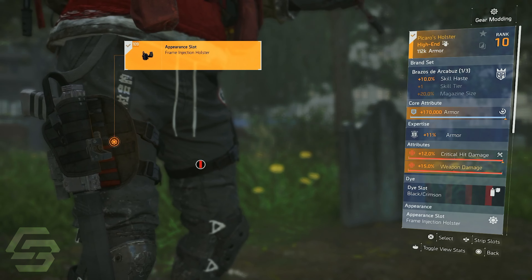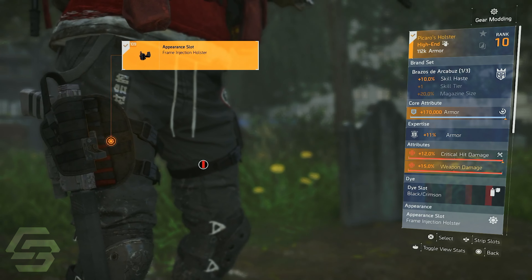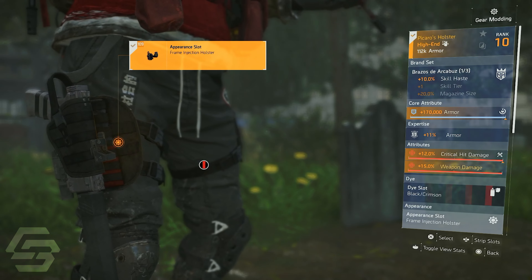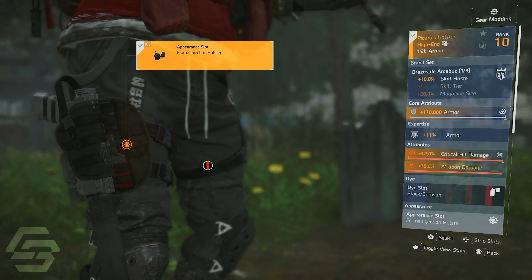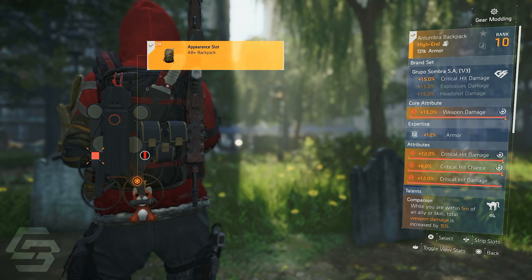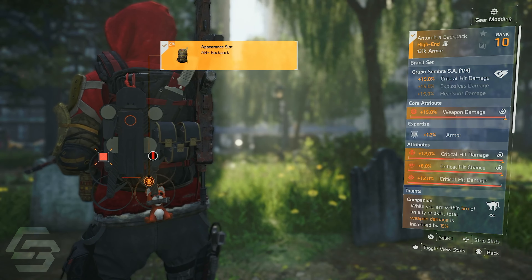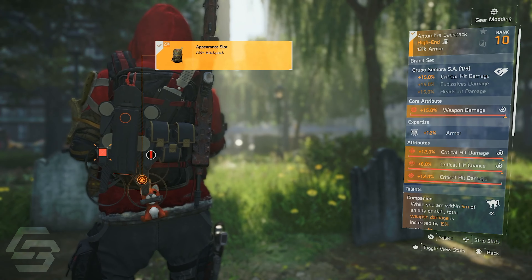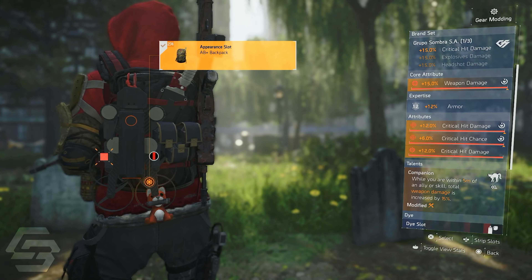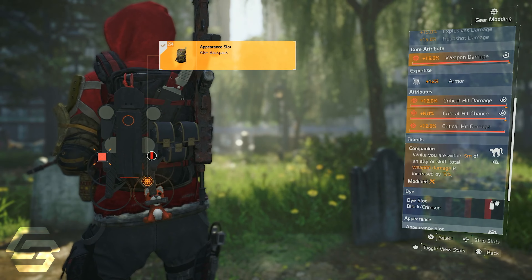The best holster to use on this build is the Pekaro's holster. You can see max armor and at the very bottom 15% weapon damage. This holster essentially rolls with both a blue core and a red core, stacking your weapon damage and survivability at the same time. Next, we have a Grupo Sombra backpack, which gives us an extra 15% crit hit damage on the build. We have max weapon damage, 12% armor thanks to Expertise, max crit hit damage, max crit chance, a max crit hit damage mod, and Companion — when you are within 5 meters of an ally or skill, total weapon damage is increased by 15%.